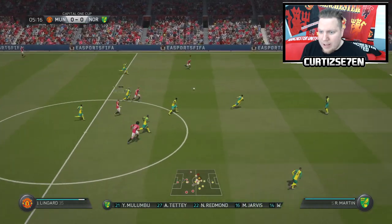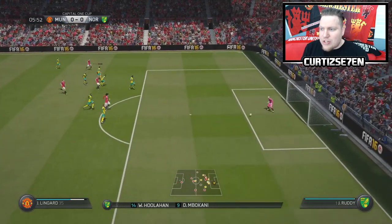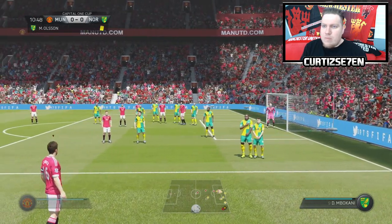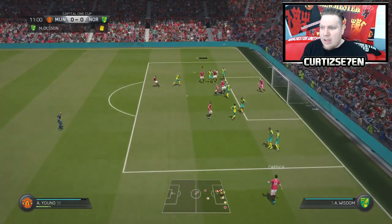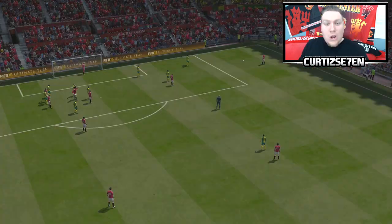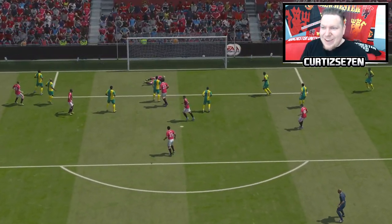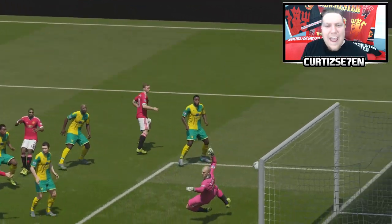The first Capital One Cup game on my career mode for FIFA 16, at home to Norwich. I'm confident and I'm looking forward to seeing how these young guys go. Jesse Lingard's got heaps of space — just puts it wide. We've got a free kick with Michael Kerik, going to put it on Fellaini's head. Ashley Young with the header! 1-0 at the 11-minute mark. Totally aiming for Fellaini, but Ashley Young with the header — get in Ash!